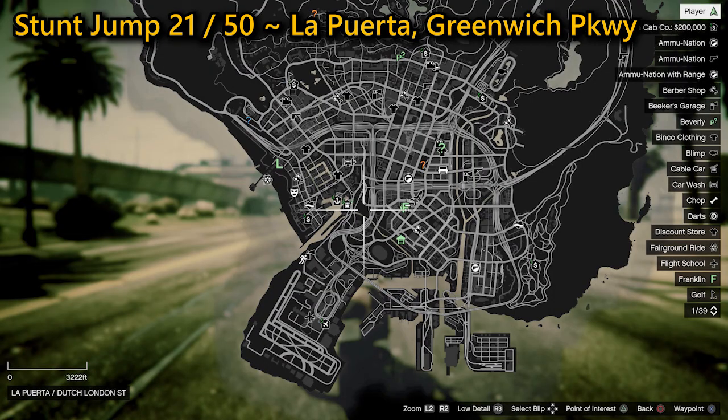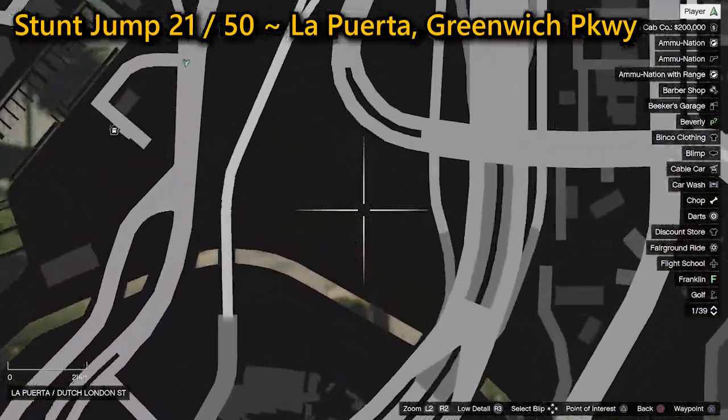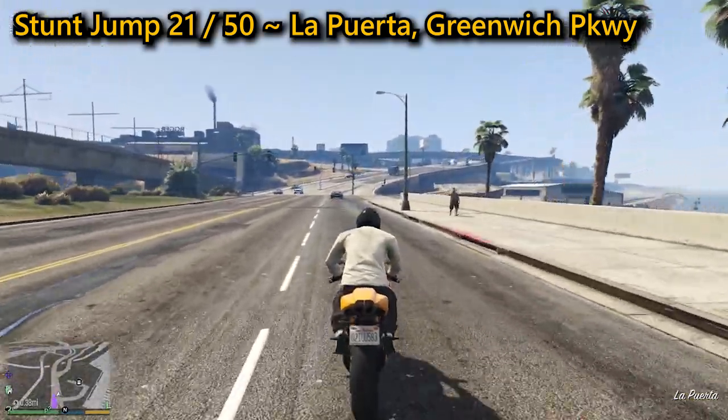Your 21st stunt jump can be found in La Puerta on Greenwich Parkway — it's another easy jump to complete. Cross the grass at a small ramp heading southeast, then jump the storm drain overflow, landing successfully to complete the jump.